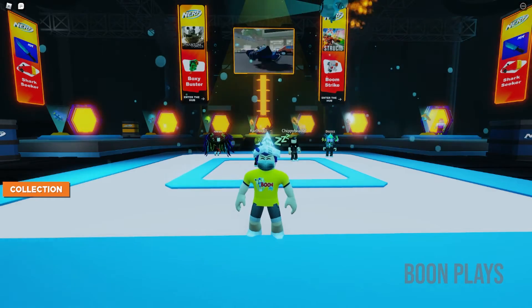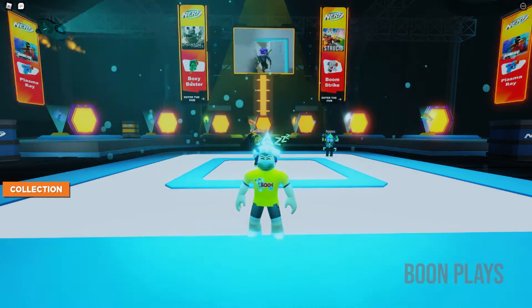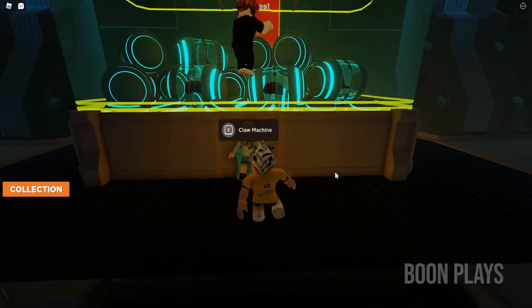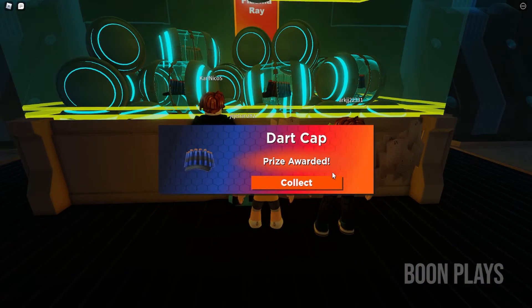In order to get those items, you have to go to the Event Hub which you can access from your Roblox homepage. Once you are in the Event Hub, look for the Claw Machine and head there. Play the Claw Machine by pressing E and you will be awarded with the Dart Cap. That's easy.